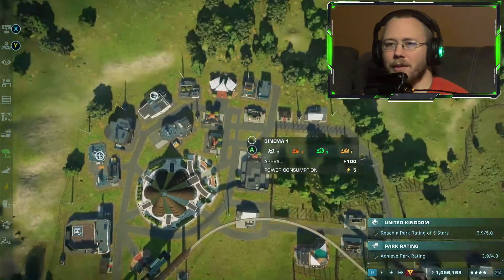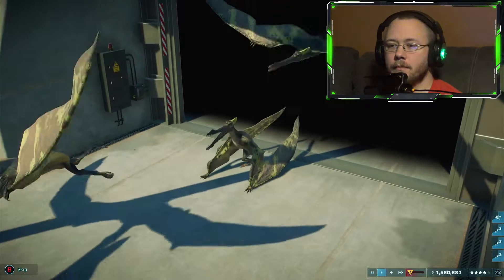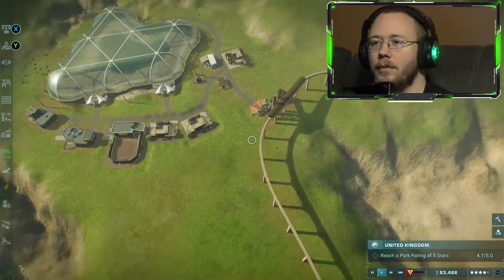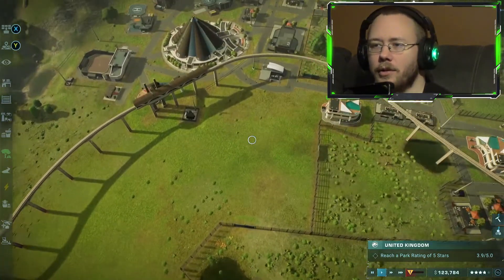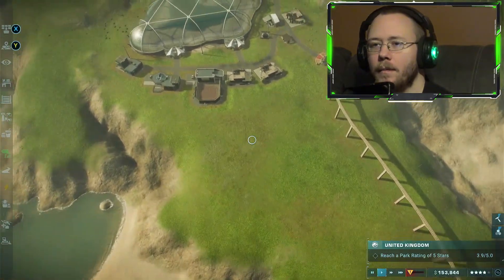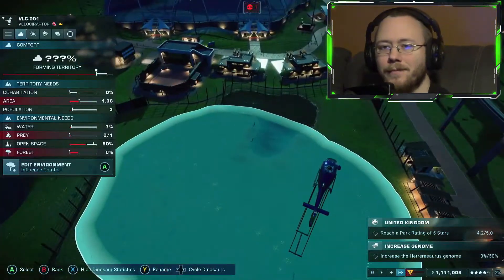We're almost at four stars, so I figured I'd go ahead and give you a quick little update. Let's keep going. Let's see what do we want — maybe do another enclosure here, or maybe down here. Let's go ahead and throw one down here. Oh — disease! Diseases, that's amazing. That's a joke.